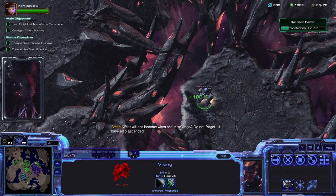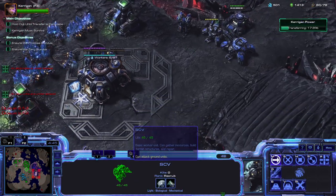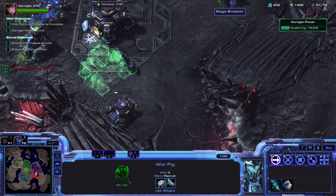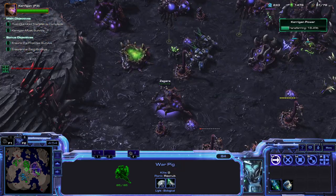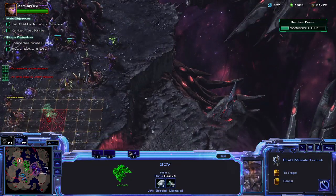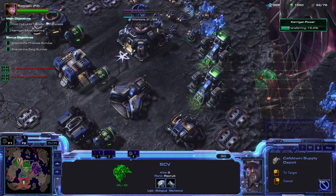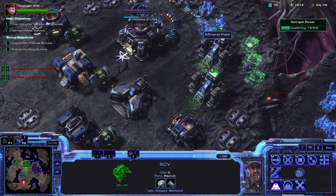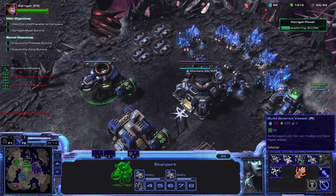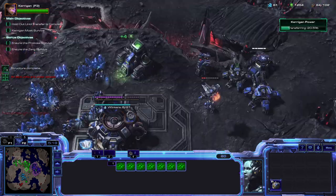He's also ascended — I understand. I'm just going to grab a second command center here. Unfortunately, we can't build on creep in the base version of this — maybe that's been changed, but nah, that's unfortunate. That would have been really handy. And I'm starting to get Banshees — let's get some science vessels as well so they can start gaining some energy. We do have Cellular Reactor though, so that's very handy.